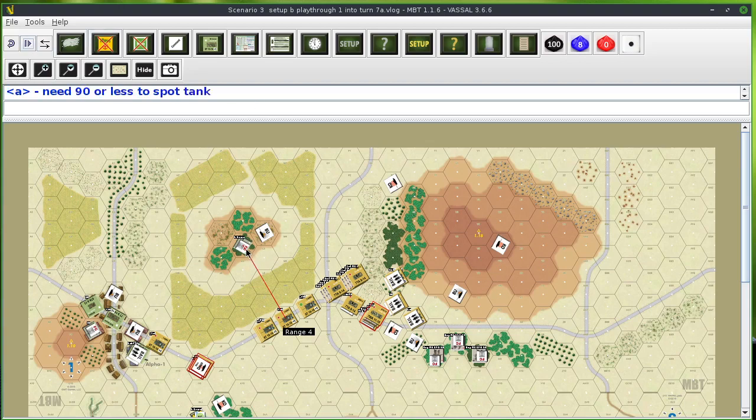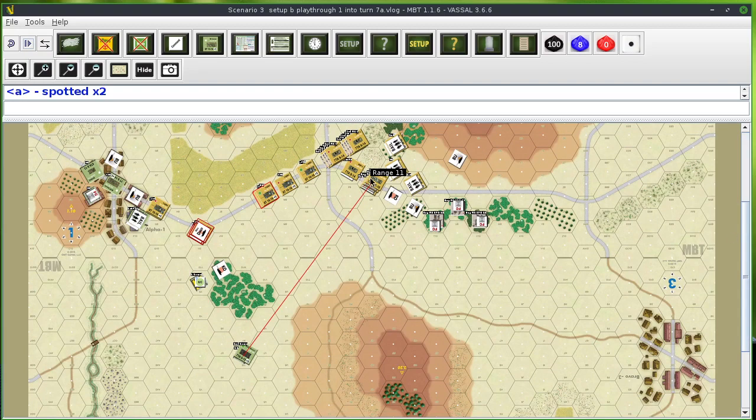I'm doing spotting attempts — remember, spotting attempts can occur anytime during the turn. There's only one unit spotting here and it's a recon unit. I rolled a 93 — not spotted. I would actually have three rolls for three different tanks and I spotted two of those units. I'm marking them spot-moved. Over here with two units spotting: rolls of 90, 68, 5, and 6 — all three of those are spotted. Marking them spot-moved.